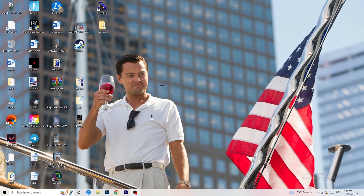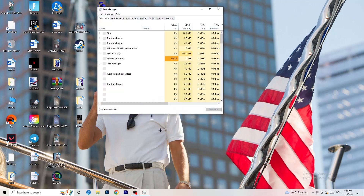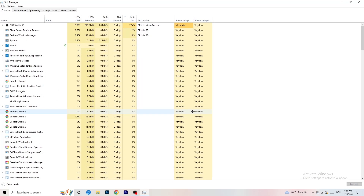Once you've checked those, here are things you can do on your PC to improve performance. First, navigate to your taskbar — for me it's at the bottom. Right-click it and open Task Manager. Go to the top left corner of your screen where you'll see the Performance tab, and you can see things like ethernet, GPU, CPU, and disk.